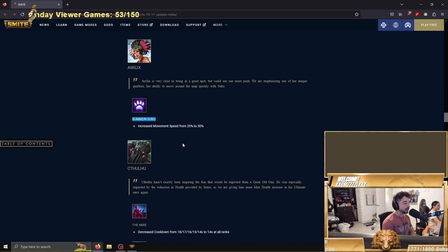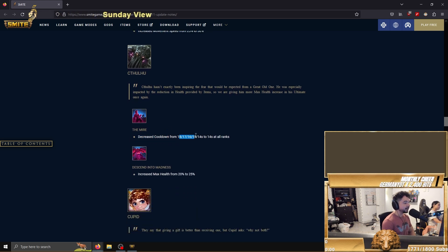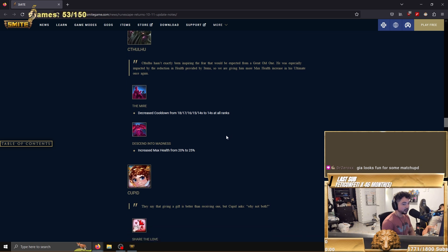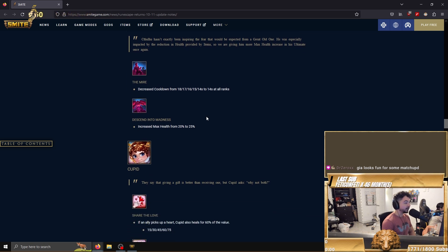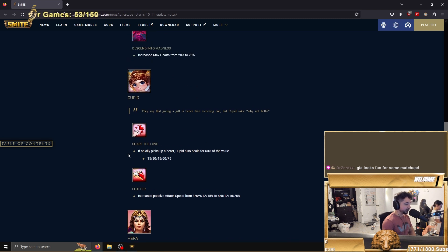Awilix got a buff — five percent increased movement speed. I think Awilix was already pretty damn good, but this makes her even better. Decreased cooldown from 18 to 14 seconds — that is a giant buff for laning phase. And increased health from 20 to 25 percent — pretty big buff as well. These are two big buffs for Cthulhu.